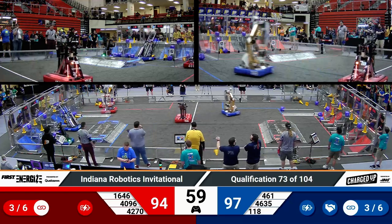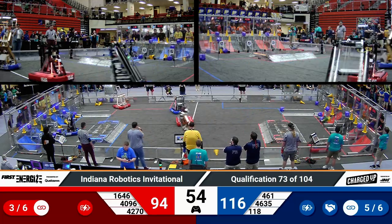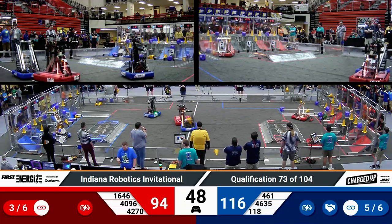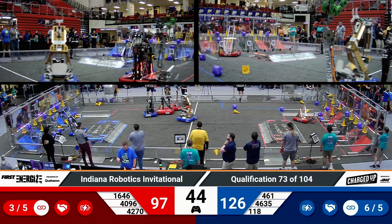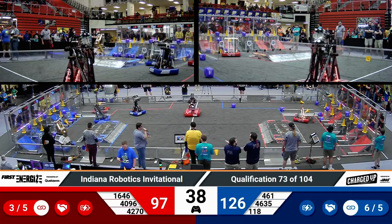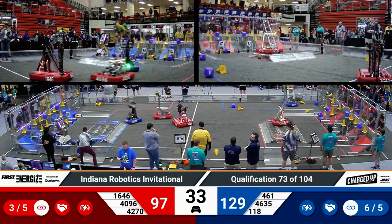This strategy that Blue is doing, where 118 is using their fast and efficient driving to bring game pieces over so that Prepatek and Westside Boiler Invasion can use their floor intake to quickly score them, is working out really well for the Blue Alliance. They are leading Red by almost 30 points. Red is trying to catch up — they need two more links to get their sustainability bonus. Blue already has theirs.